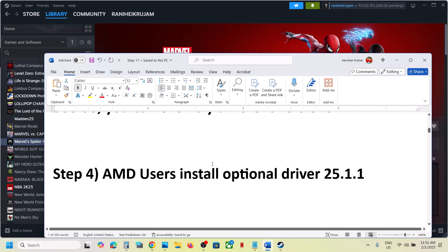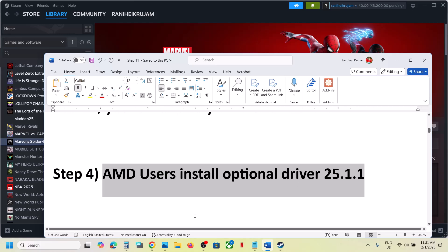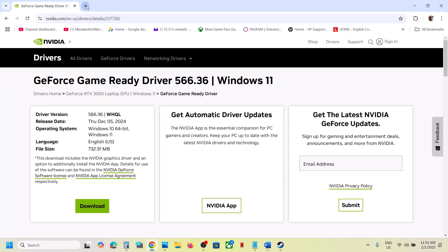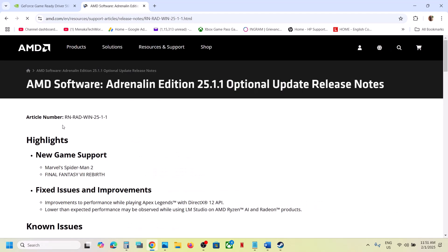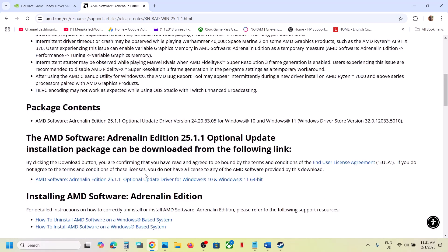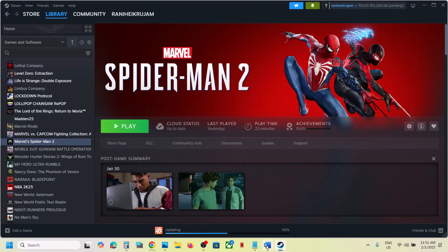For AMD users, install the optional driver version 25.1.1. Search 'AMD optional driver 25.1.1' in Google and go to the AMD website. You can see new game support for Marvel's Spider-Man 2. Scroll down to find the driver, run the exe file, install it, restart your computer, and then launch the game.